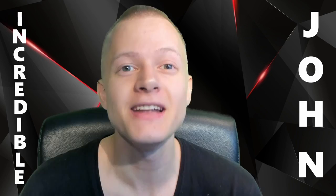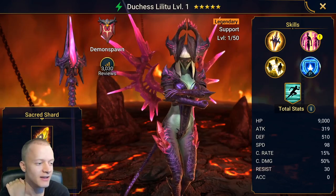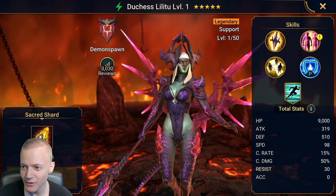Hello everyone, welcome back to another video. Today we're playing some Raid Shadow Legends and I just randomly pulled the Duchess Lilithu, that's why I'm recording. I was kind of going to be lazy today, but I got a sacred shard from the last guild clan war chest, the ultra nightmare. I pulled it outside of any event, just randomly, and I was like, just imagine it would be a legendary — and then I saw the orange glow, and here she is.